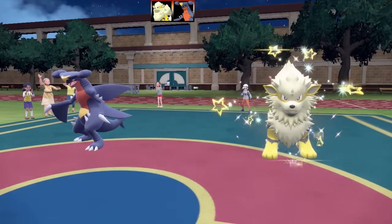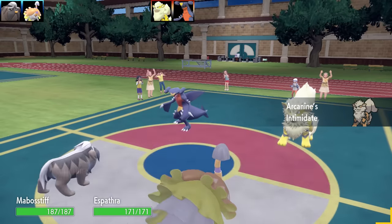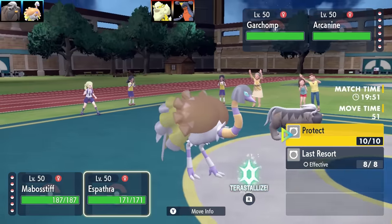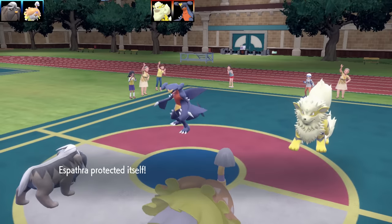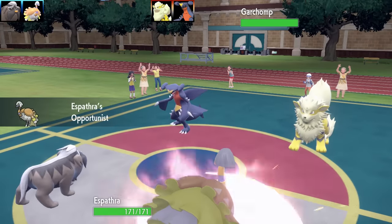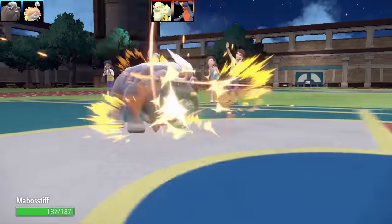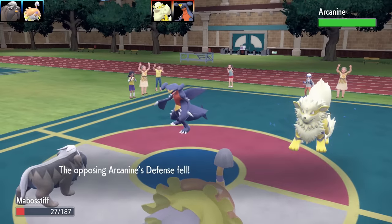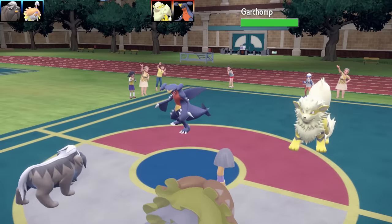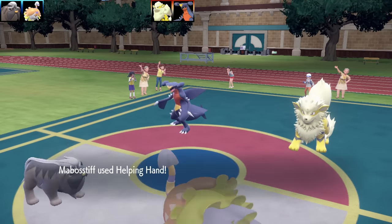Battle three is a doubles match against Scully, who leads with Garchomp and Arcanine. My lead is Mabosstiff and Espathra. Mabosstiff has Guard Dog — it blocks Intimidate and gains an Attack boost instead, and can't be forced to swap out. I use Swagger on my own Espathra to boost the opponent's Attack, which Espathra's Opportunist ability copies, giving Espathra the same stat boost.